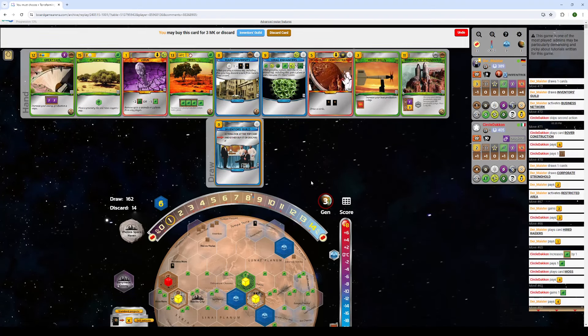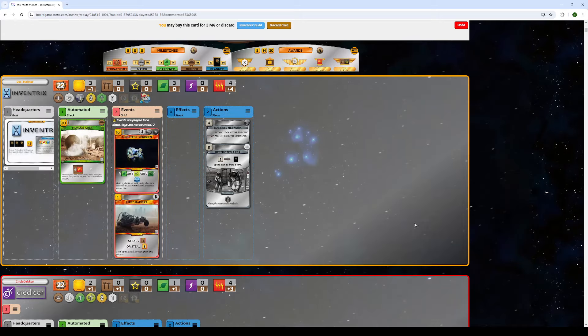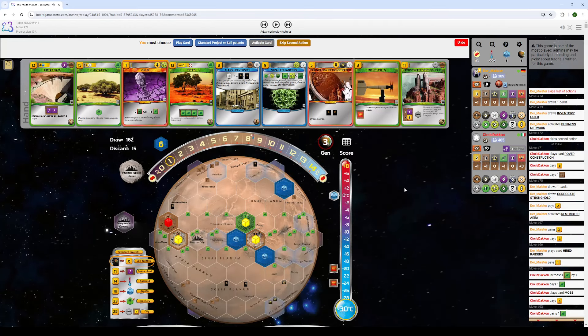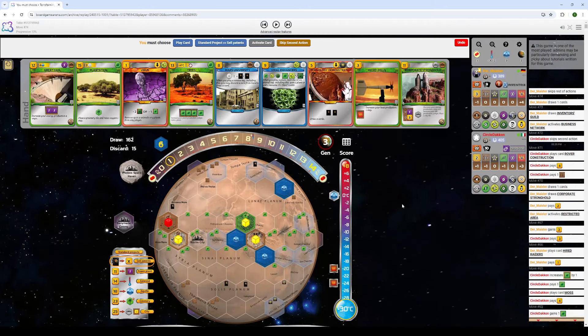Inventrix being poor is proving to be true once again and we're going to regret being in this situation. Inventors Guild — I think I would keep it but it's close. He chooses not to keep it, which is defendable because we are very poor and already have two card draw. I'm not certain we could support another card draw, so maybe he's just more disciplined than I am. I'm not calling that a mistake — I think that's just a difference in play style. But I really think it's Inventrix that's causing a lot of problems right now.